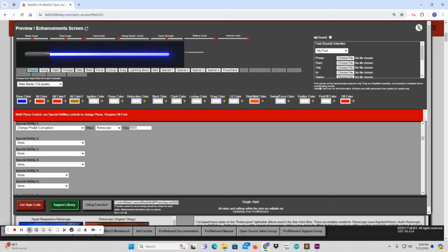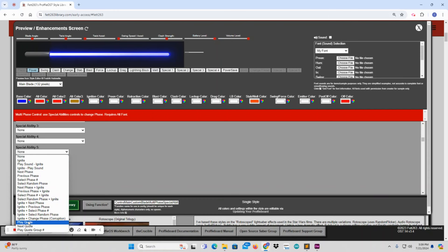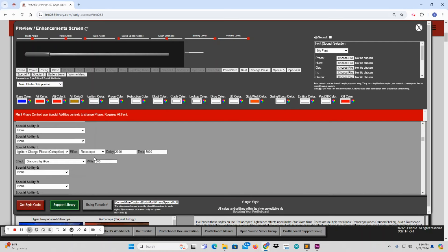The second version is an ignition and a corruption, which is what we actually see in the episode. You'll choose Ignite and Change Phase with the corruption - this will be a special ignition. While your blade is off, you'll use Special Ability 5 or whichever one you set, ignite your blade, and it will begin the corruption. We can also delay it - in my demo I put a two-second, 2,000 millisecond delay. You can change the actual ignition, the time, and the overall corruption effect.